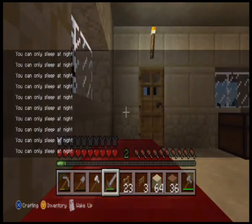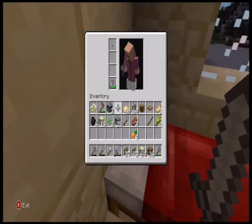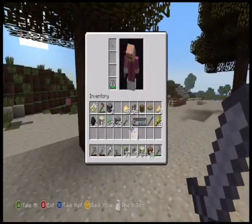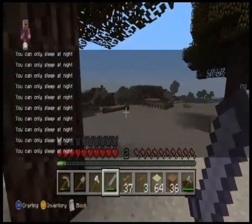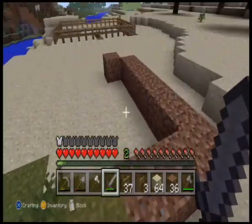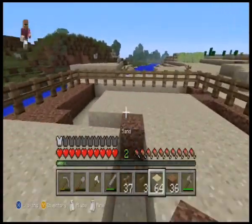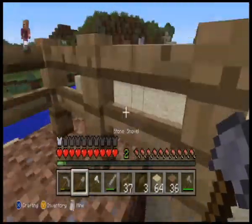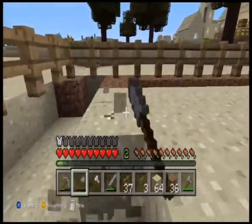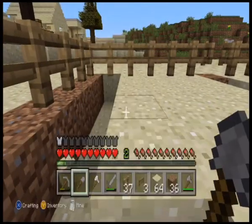I already got some fences missing because right before the video I was making a few things — I was digging out some stuff, got some coal, was mining dirt. What I'm doing is trying to bring some dirt to this sheep pen because this is where the pen's gonna be. I had two stone shovels so I'm gonna dig out all this sand.